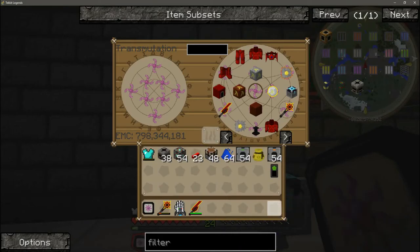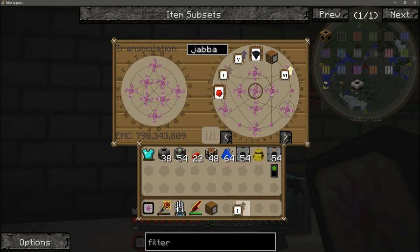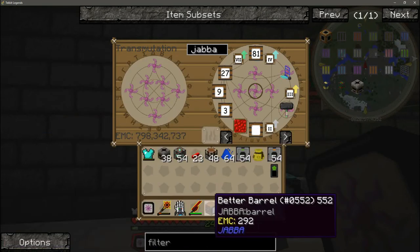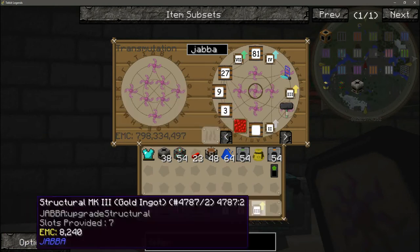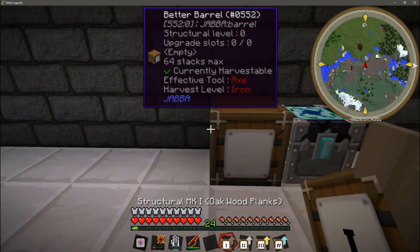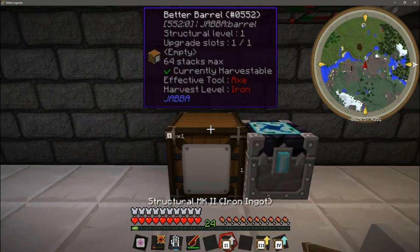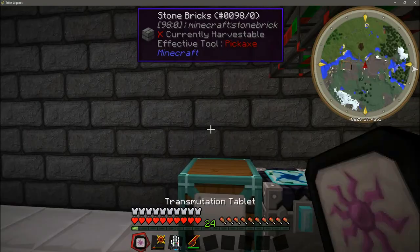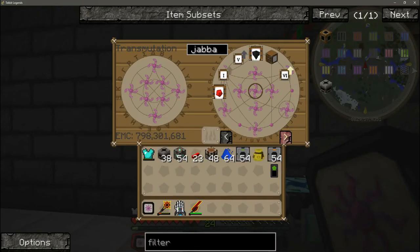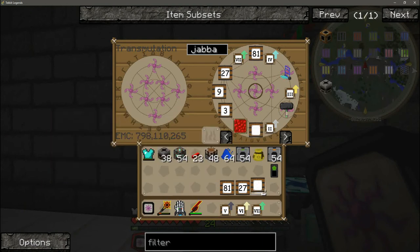Now you can use an alchemical chest for storage, but this generates a substantial amount of items fairly quickly, so instead I'm going to use Jabba — the better barrel — and the upgrades. We're going to need one of each structural upgrade and a Jabba barrel. Place the barrel down and shift right click the upgrades into the barrel in order — Roman numerals counting up one through seven. You're also going to need an 81 storage upgrade, a 27, two nines, and a base storage upgrade. Then with the storage upgrades, shift right click them in again — and as you'll see in the information up top, it is increasing how much it can hold.